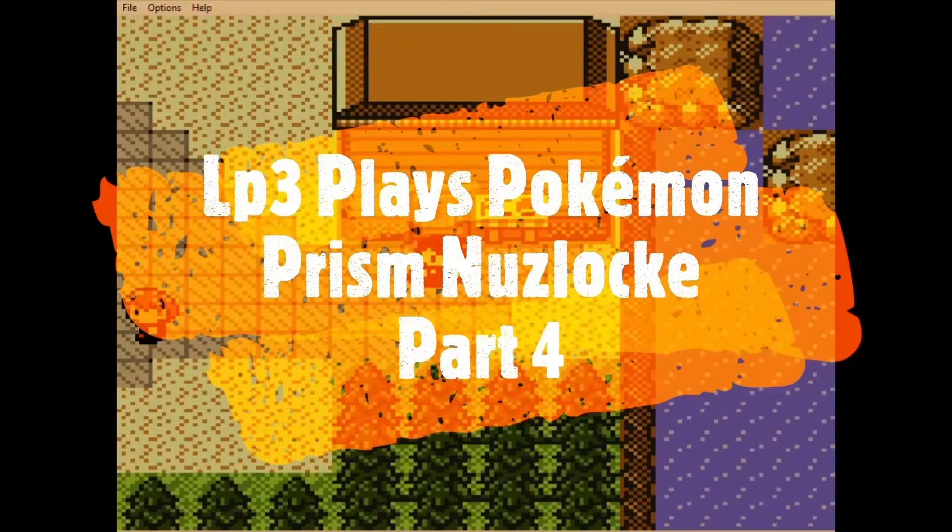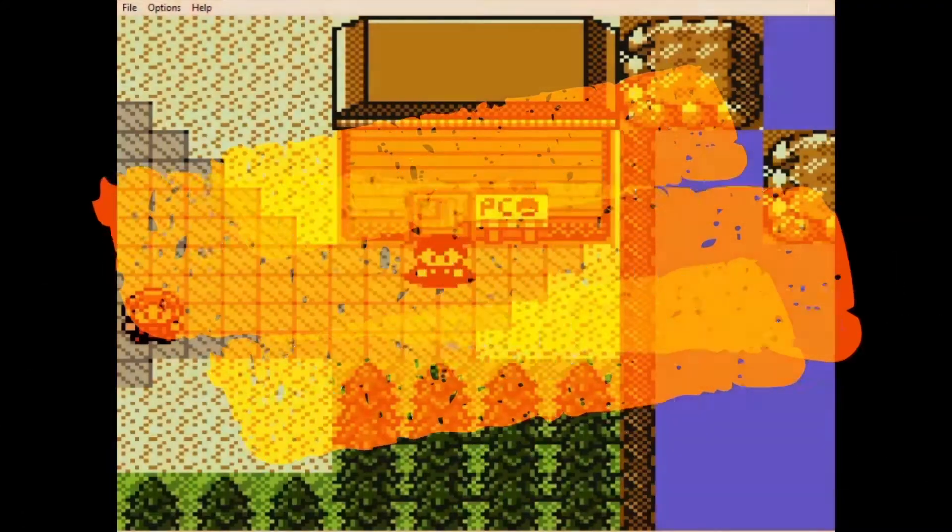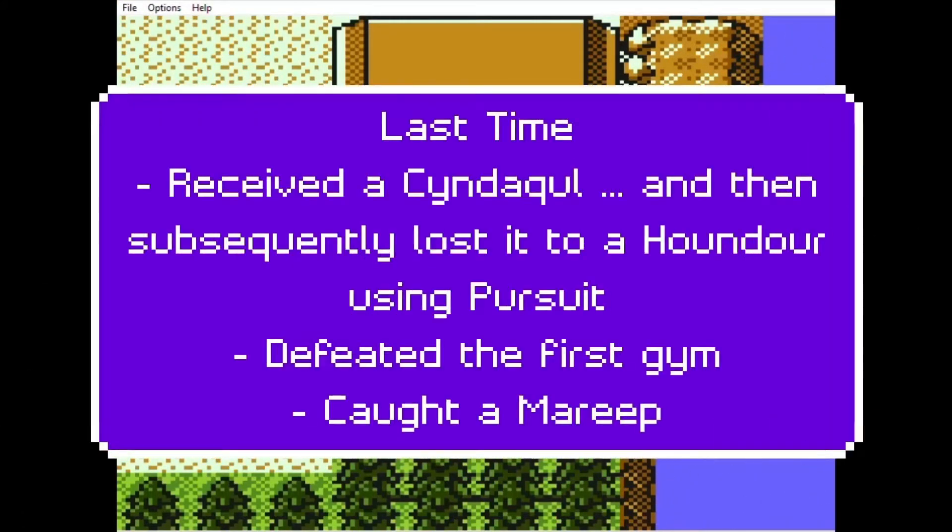Hello and welcome everyone! This is LP3 Plays Pokemon Prism Nuzlocke part 4. Last time, I received a Cyndaquil from the Trainer Hall and then subsequently lost it due to a Pursuit used by a Hound Dower in the gym. So Cyndaquil, which we named Char, became our first casualty.